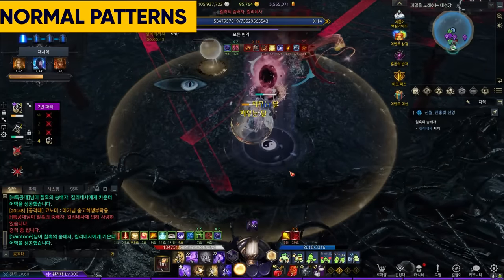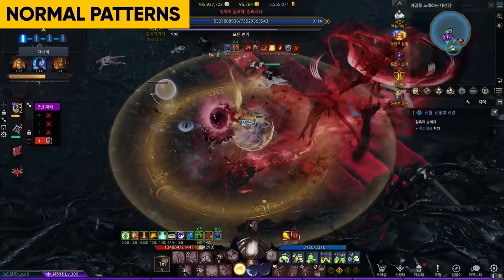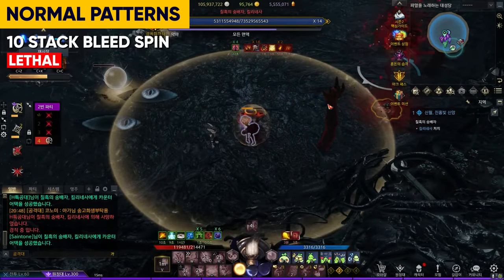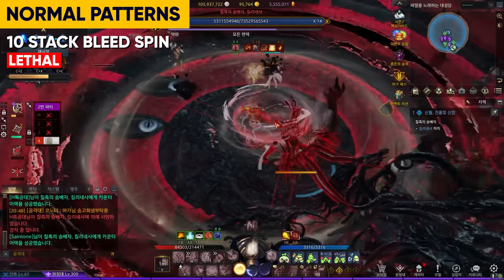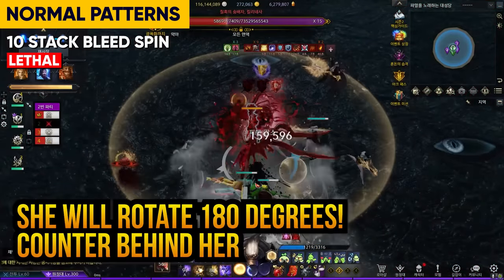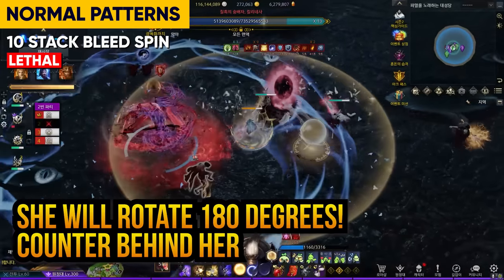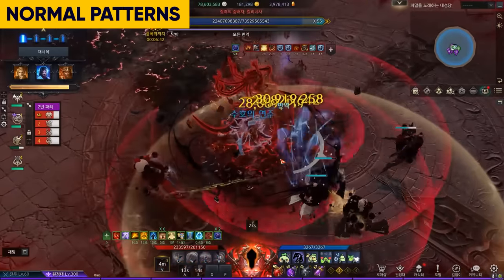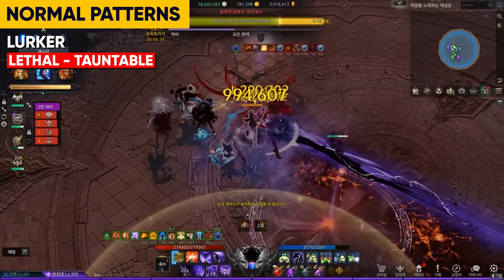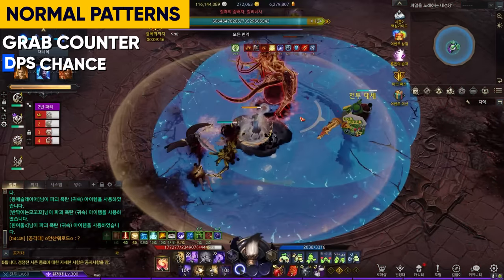Now let's go over some regular patterns. Generally, G1 normal patterns do not hurt a lot and have clear red warning signs. As mentioned, 10 stacks of bleed will stun you for 10 seconds. If anybody in the team reaches 10 stacks, she will proceed to spin over and over in a series of ranks — this pattern repeats indefinitely unless she is countered. She will always rotate where she's facing, so stay behind her to get ready for the counter. Lurker pattern: if you see a red Venn diagram, she will dash backwards and spawn thorns under your feet — this actually kills a lot of people, so make sure to focus on dodging this.